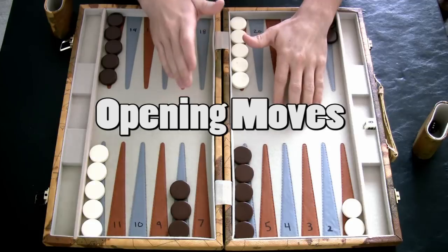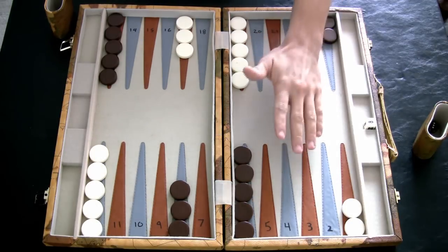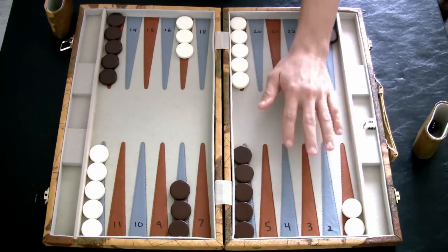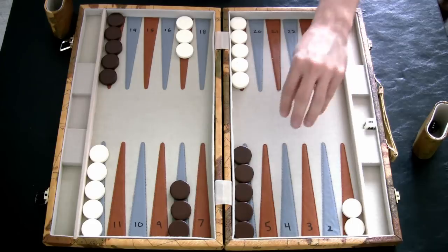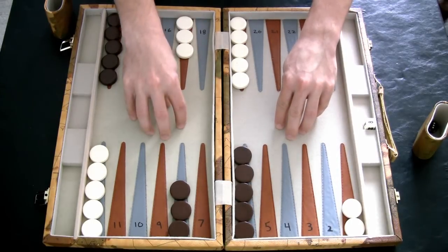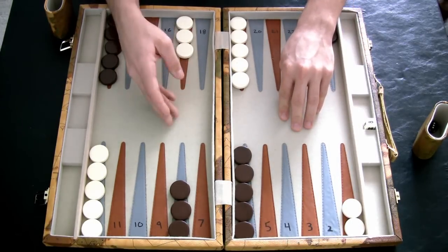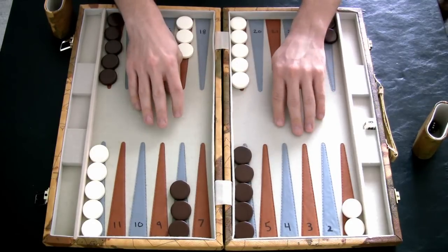There are a lot of different opening moves you can do whenever you win the roll first. I'm going to cover all the opening moves, but I'm not discussing doubles because that's impossible. If you both roll the same number you roll again, so I won't be discussing 3-3 or 5-5 or anything like that — you can't have doubles on your opening roll.